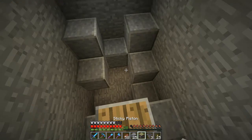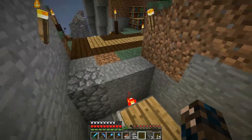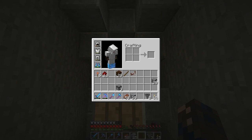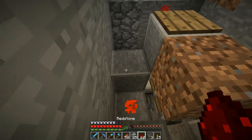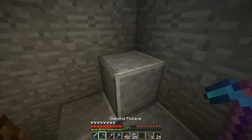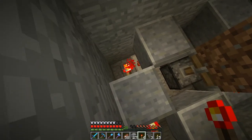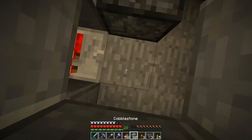Next we're going to put down the piston right there, and we're also going to put a piece of dirt. I haven't got dirt on me — let's go get dirt. There should be a loose one in the chest, a stack of 64. Let's go put that down on the piston. Switching images — now we're going to put this redstone down, then put a repeater down here, take this away and put a redstone torch.